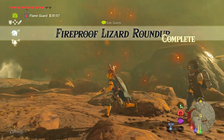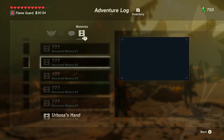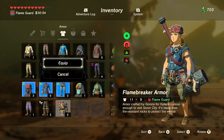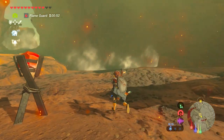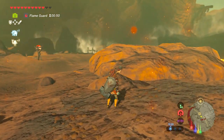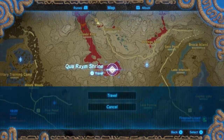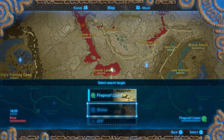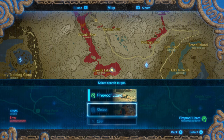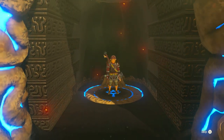One last thing to mention: if you want to change the Sheikah sensor back to finding shrines rather than lizards or anything else, you just open up the map. At the bottom where it says press Y, you just press Y on the map and it will give you the option to change from fireproof lizards to shrine. Or you can just turn it off if you don't want it on. And that's it!